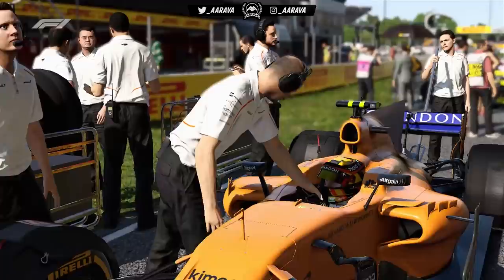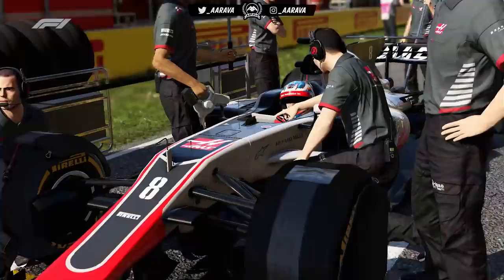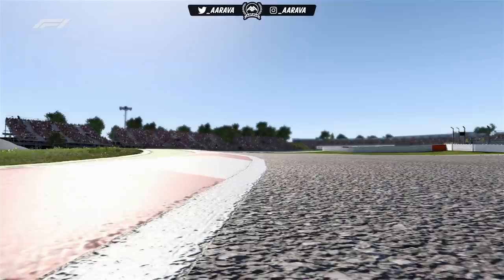Here we go, round number 5, the Spanish Grand Prix — our home Grand Prix technically because we're playing as Fernando Alonso. Hopefully we can do a good job around Catalonia. Tire wear is going to be tricky in terms of who goes for what compound — soft, medium, and hard. We could try a one-stop, though it usually looks like a two-stop, and there might be others trying a very aggressive three-stop. Let's go to the starting grid and see how we shape up.